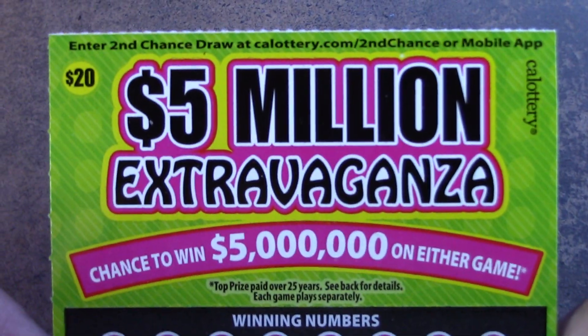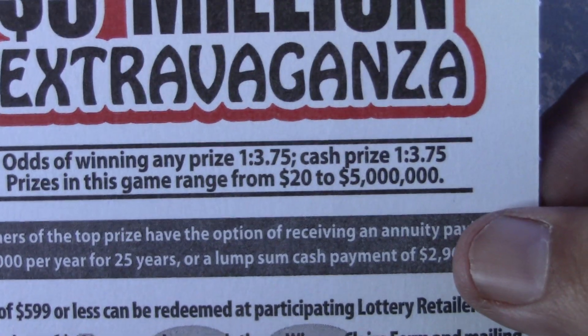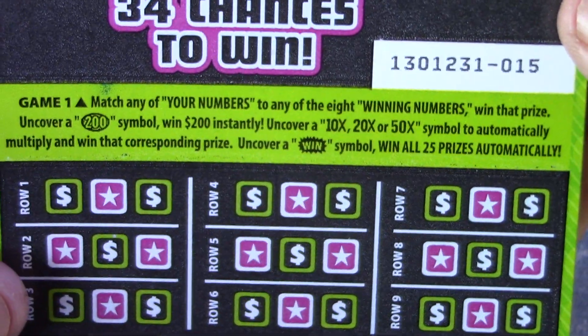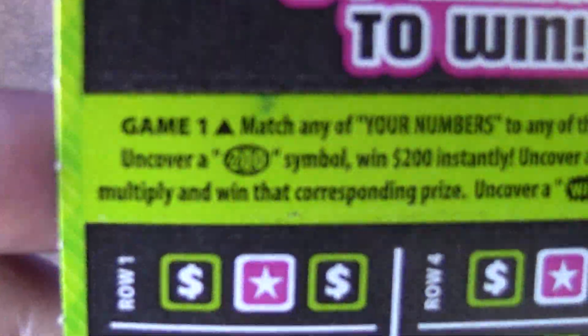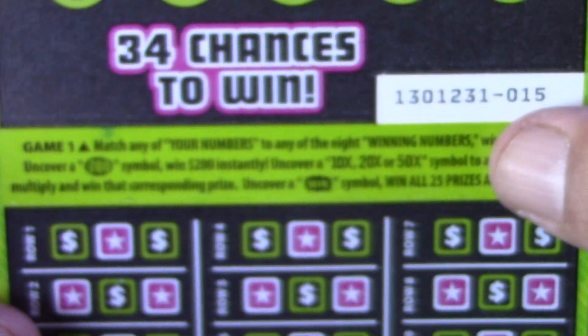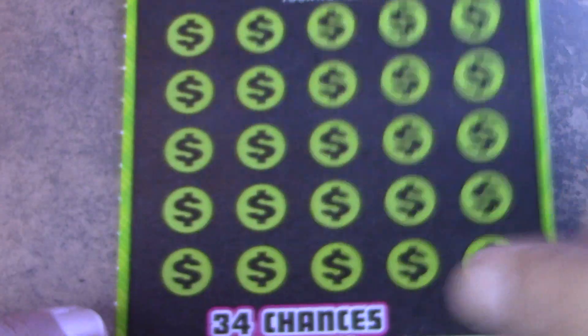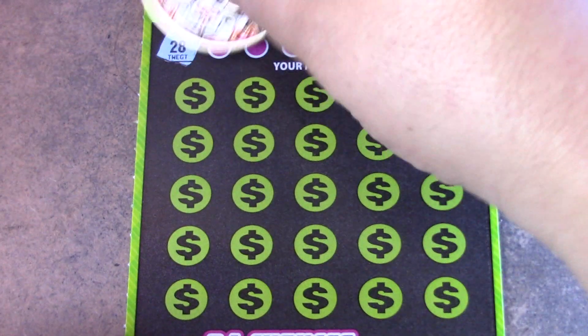Five Million Dollar Extravaganzas, $20 tickets — tickets 15 and 16. Odds are 1 in 3.75 across the board. There are no ticket prizes, but there are $20 breakeven prizes all the way up to five million. It's a matching numbers game. Find the 200 Burst and win $200 instantly. You can also get a 5x, 10x, 20x, or 50x multiplier, and the Win Burst wins all 25 prizes.